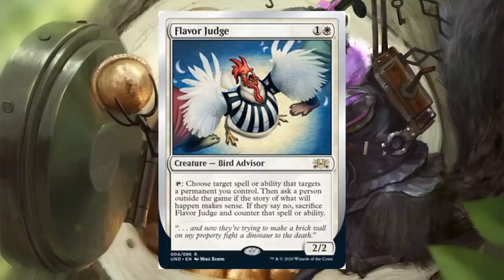Here's your first new card: Flavor Judge. The flavor text kind of gives you an idea of what they mean — basically, if you're doing something that just logically doesn't make sense, someone could say that doesn't make any sense. Classic on style, definitely.